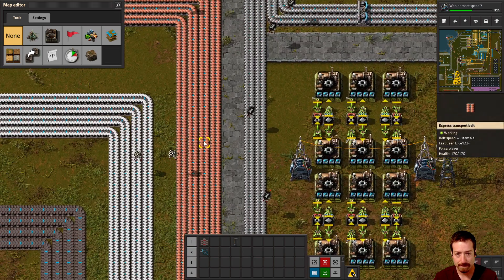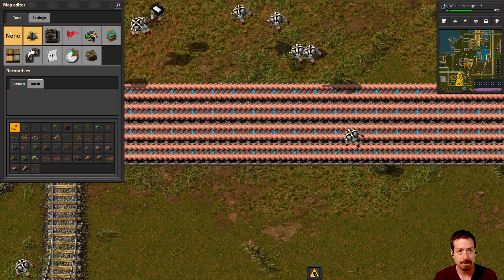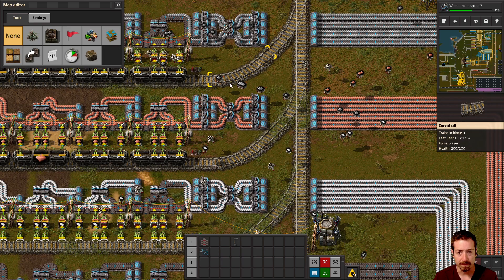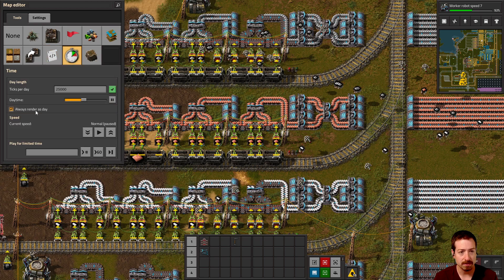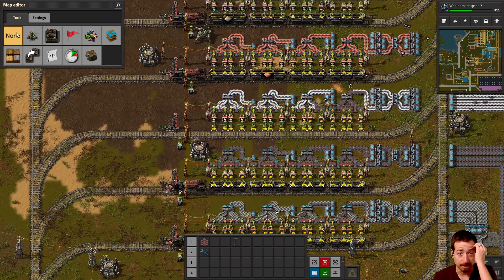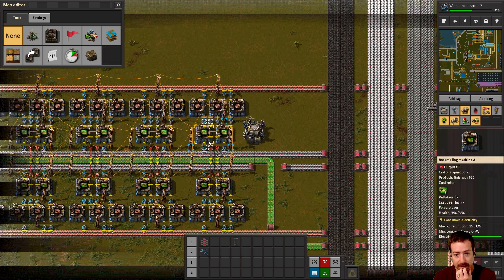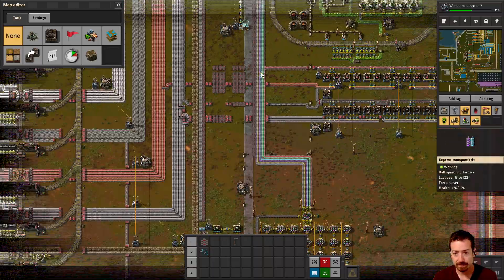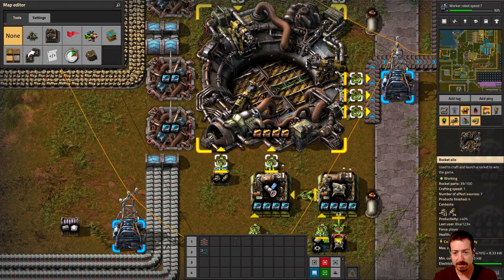There's a bunch of copper going this way. The game is paused — how do I unpause the game? The belt's going that way. It is weird that the game is paused, I don't know how to actually undo that. There we go — Play. That's the bulk of the base, and it all feeds into the sciences, which come down this way into the labs, which feed each other. And then this looks like the silo.